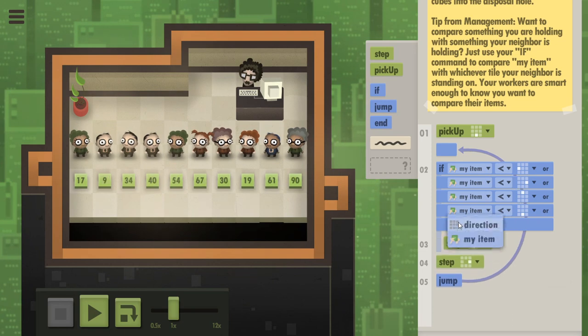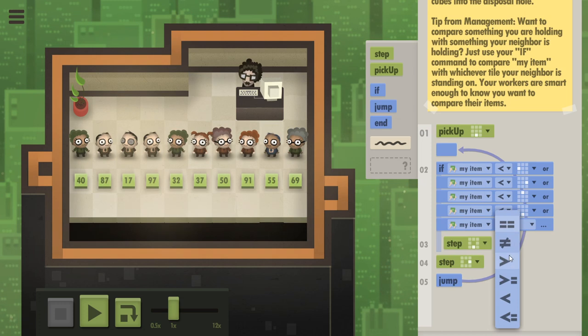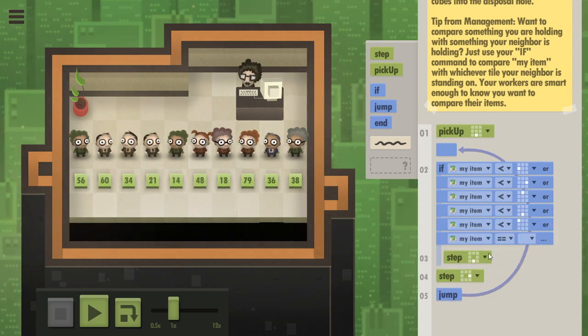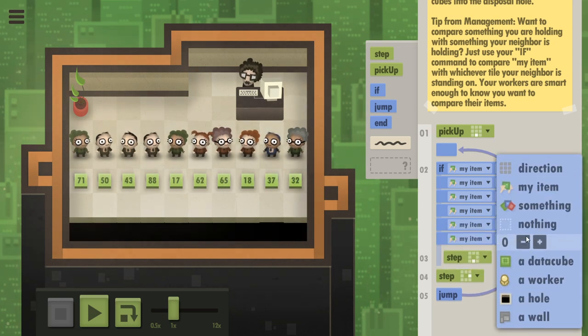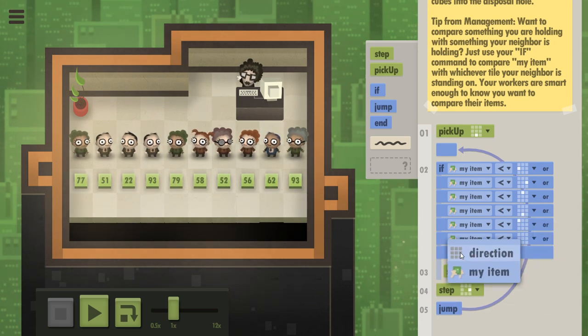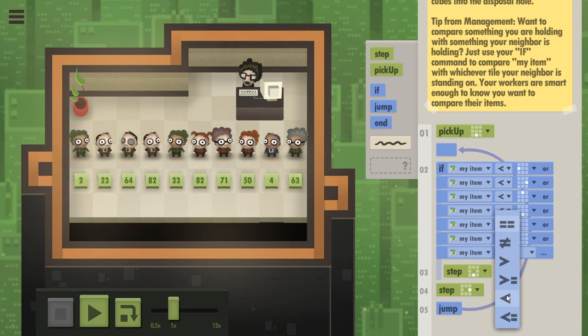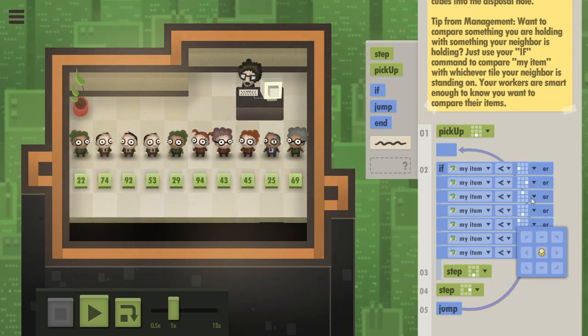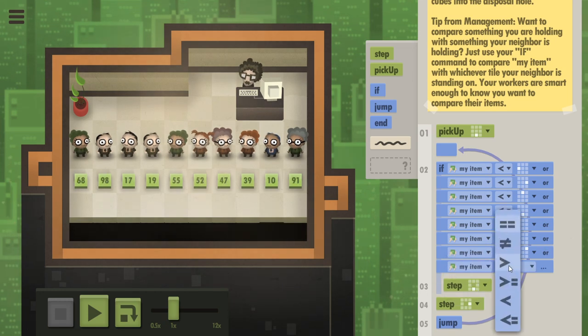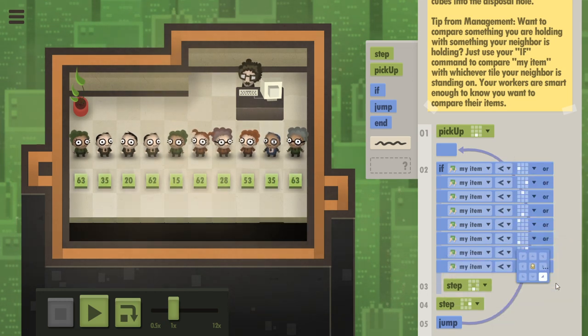If the person to your upper left is bigger, then go down. If the person to your lower left is bigger — like if there's anyone near you, and I'm not even sure it's mathematically possible, but just in case — we're going to say: if anyone next to you in any one of the cardinal directions is bigger, then step the hell down.